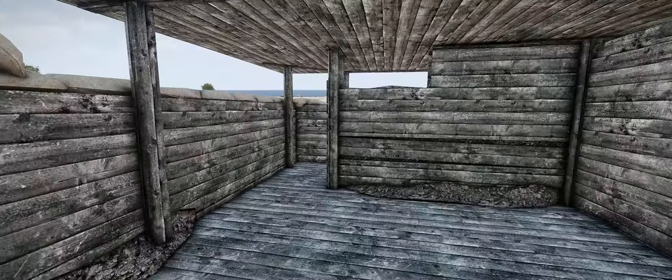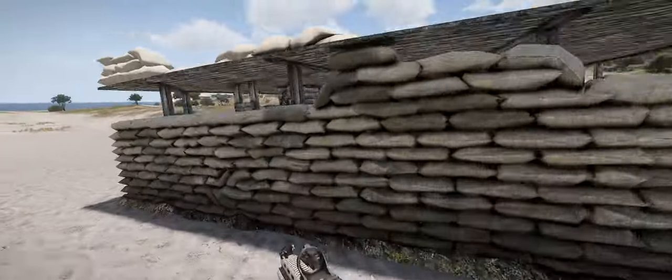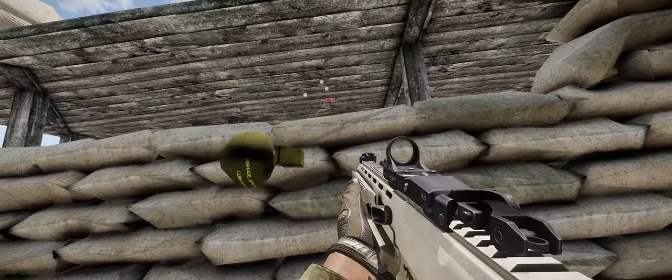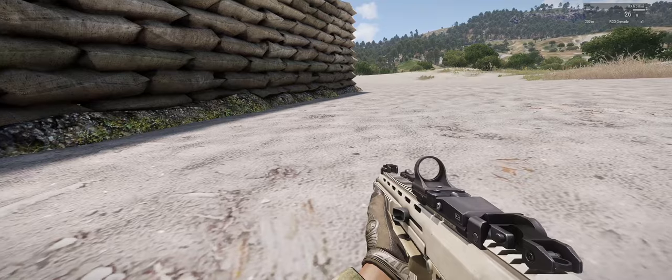The way you should approach these bunkers is as follows. For starters, if you have a grenade and the situation permits, throw it into the side that you intend to clear first. This softens up the most dangerous corner in advance.